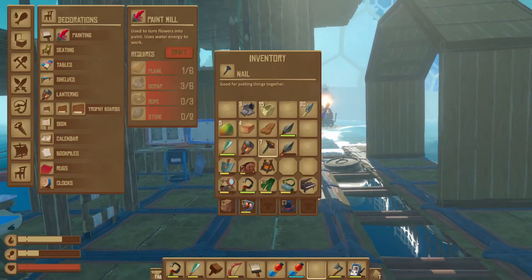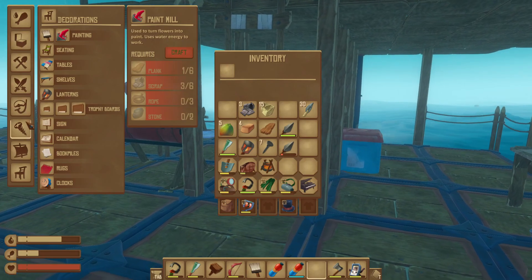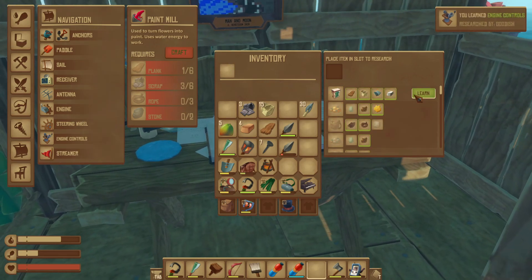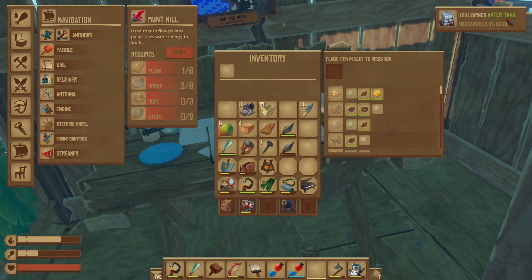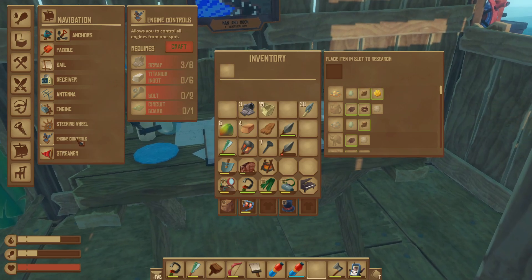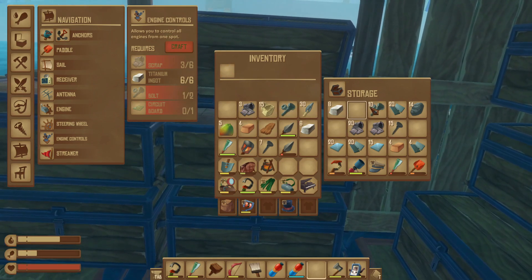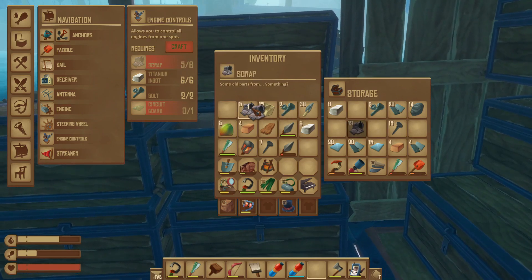That brings me to the next item on the list of things to show in this update. I think I already learned it — let's look. Did I learn it yet? Come down here. Anchors engine... no, I did not learn it. I had it up here on my little book. Engine controls. Learn. We can learn all this stuff. I learned water pipe and electric purifier — we can purify water — and water tank. Some of this stuff is old, not in this update. You learned large storage? No freaking way. But I wanted to get into engine controls today. It needs titanium — six titanium. We need two bolts. I am so glad I have all this stuff; it's been a long time since I've played. So six scrap. There we go, and a circuit board.